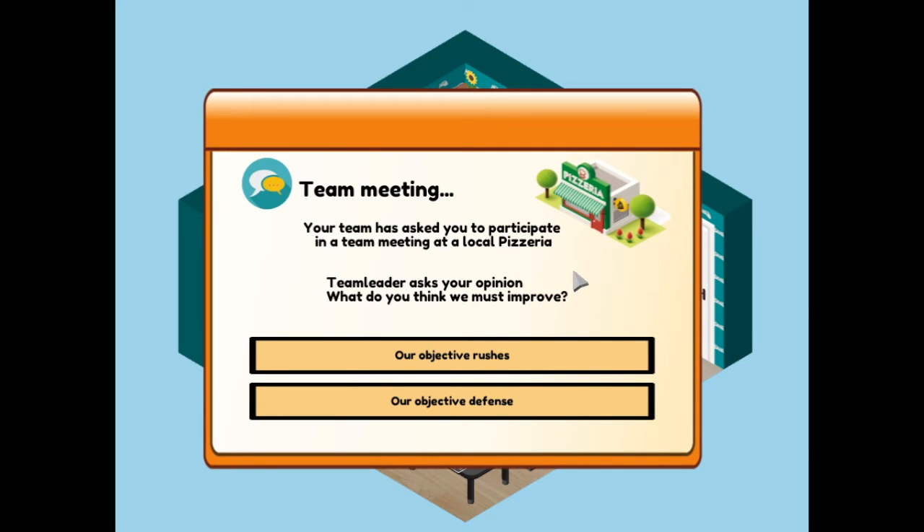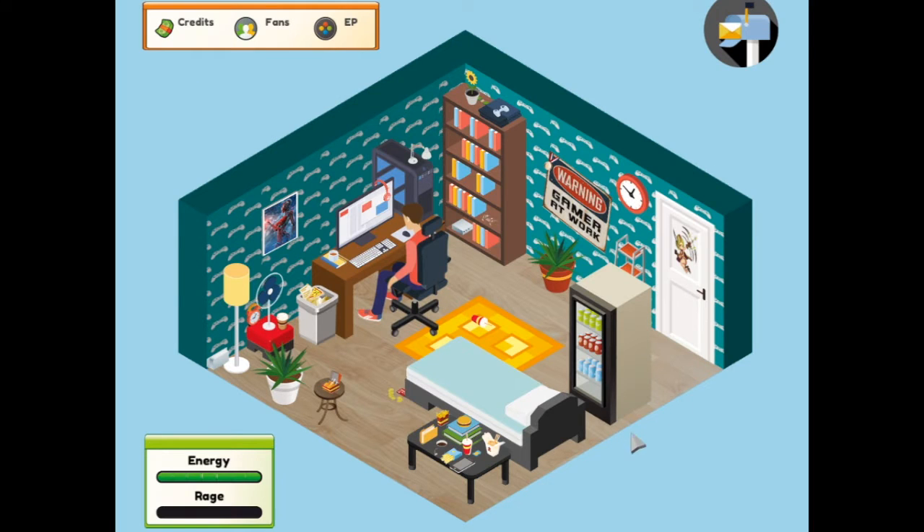Team meeting. Your team has asked you to participate in a team meeting at a local pizzeria. The team leader asked your opinion: what do we must improve? Our objective rushes or our objective defense? I'm going to go with defense because it kind of plays into the strength of my specific guy - I want to focus on being a defensive AWPer.